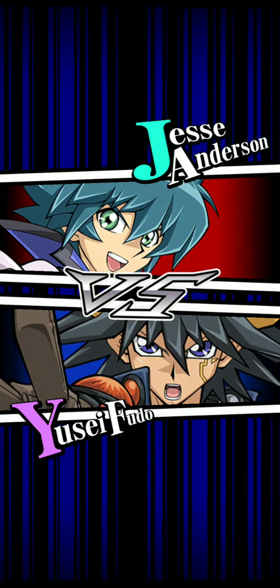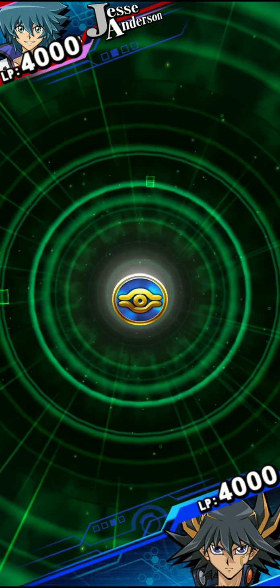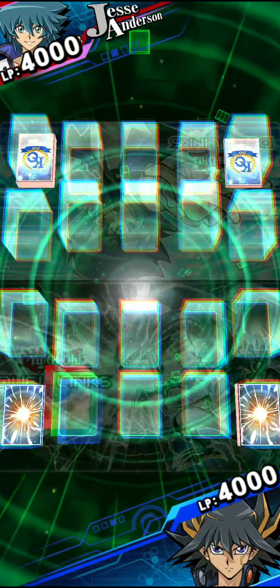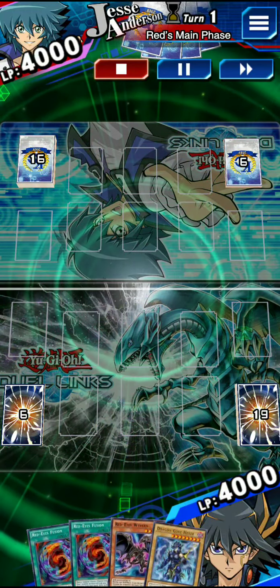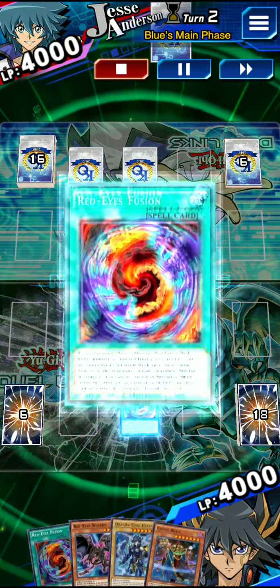Bishbaalkin is really good against Six Samurai because you can clog up their board and not let them use Dual Wield and other stuff. Then you get so large that they literally cannot do anything, so there's that.